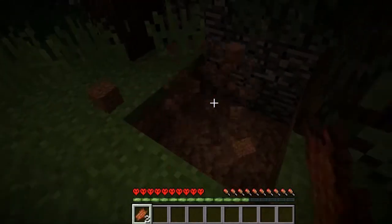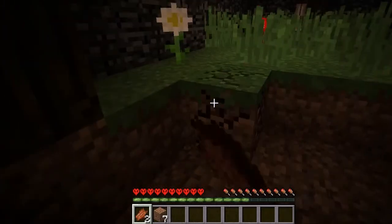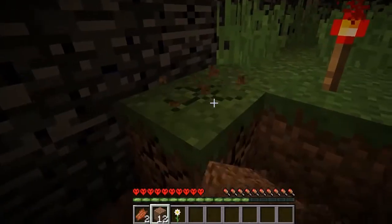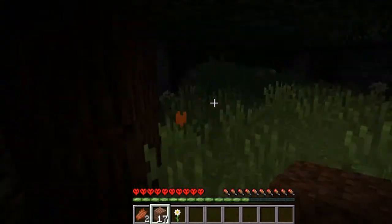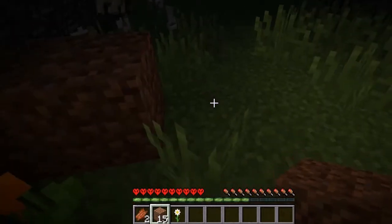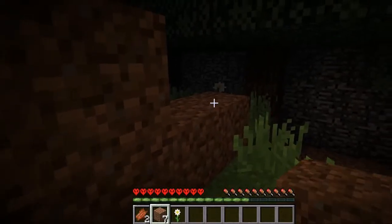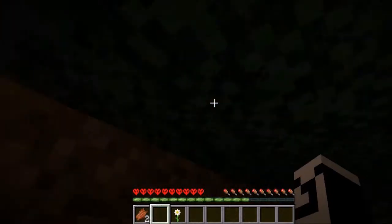I need some dirt. Okay so this path — it's a redstone torch. Is that all I get? Come here flower, you're mine. I'm super scared right now. I am on hardcore mode therefore I will starve to death. There's a lot of skeletons. Oh jeez — quick, block this off! Okay so I should be a little bit safe.